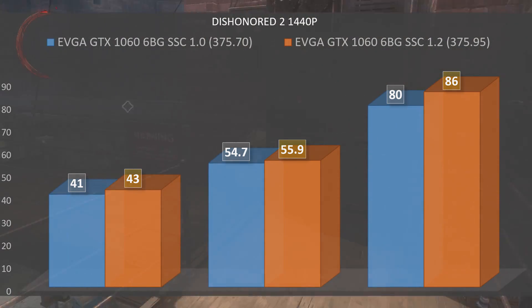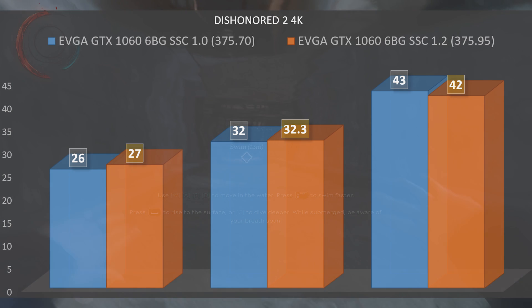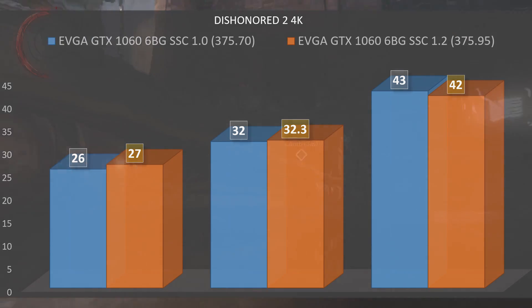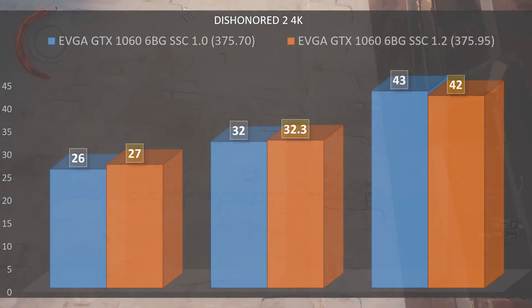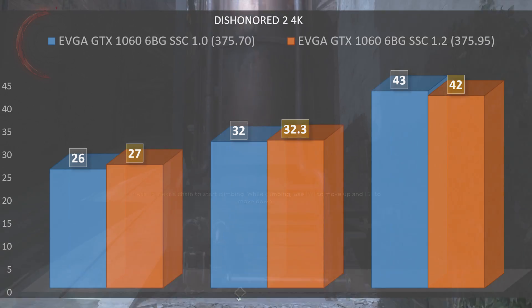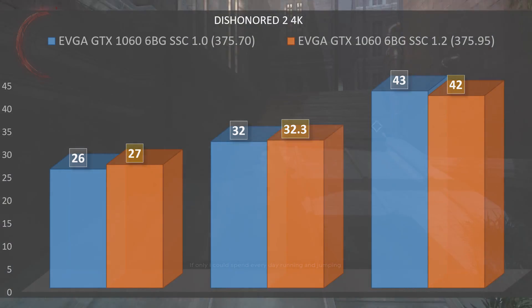This is even more apparent at 4K, where pre-patch we had a minimum of 26 fps with an average of 32 and a max of 43, while post-patch we had a minimum of 27, an average of 32.3, and a max of 42 fps. So it's kind of weird — we aren't seeing a ton of improvement here. Let's move over to AMD and see if we got any more significant increases.